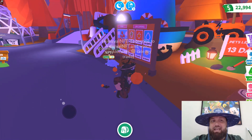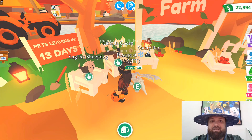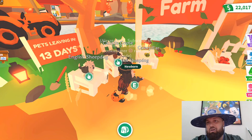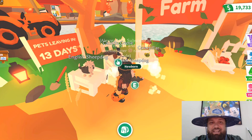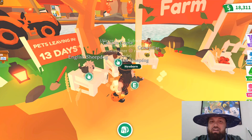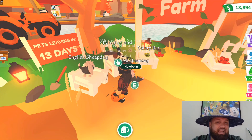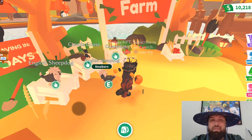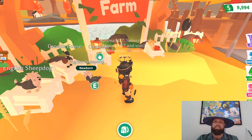So we're going to go ahead and grab a few pets and talk about a few other things that's coming. We're going to get some of these sheepdogs — they're $1,300. So maybe we get about 10. I'm not going to make a mega. I might make a neon, do some for giveaways.